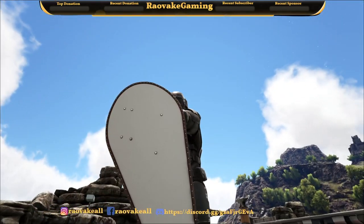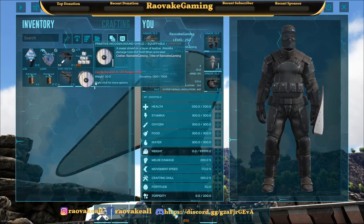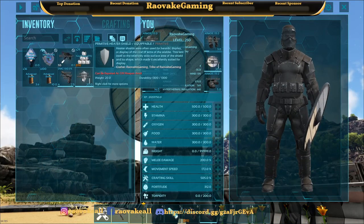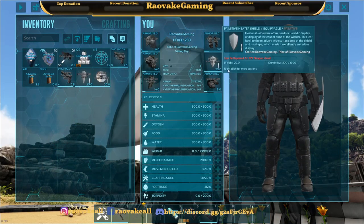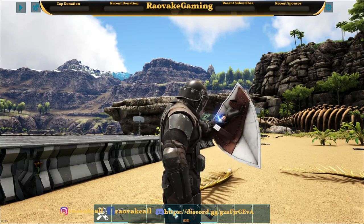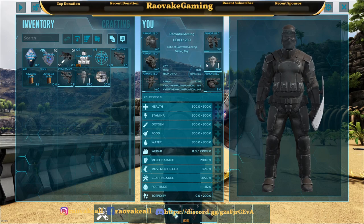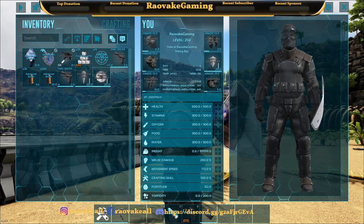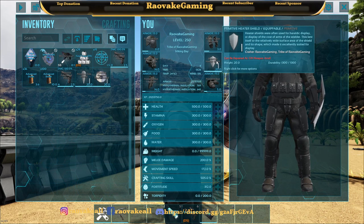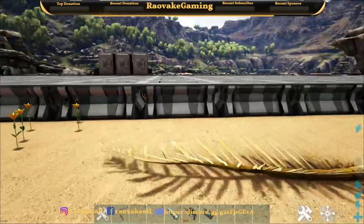Now we have a few shields. First we had the kite shield, now we have a wood shield — looks pretty nice. We also have a heater shield — looks pretty nice as well. They all have the same weight and same durability; you've just got a wider range of cover.